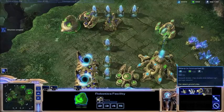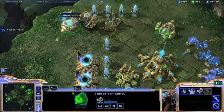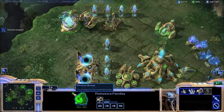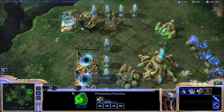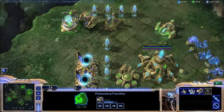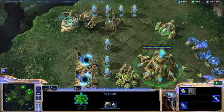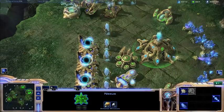Same goes for here — if I want to build an Immortal from my Robotics Bay, I can cast Chrono Boost on my Robotics Bay and it's going to speed up production by 50% for 20 seconds to get that Immortal out 50% quicker, as long as I keep Chrono Boost casted on it during production. That's a really big thing with the Protoss economy — really utilizing Chrono Boost and making sure you use it correctly and often. A lot of new players forget about it, which is why it's always good to have your Nexus hotkeyed so you can quickly Chrono Boost buildings or upgrades throughout the game.